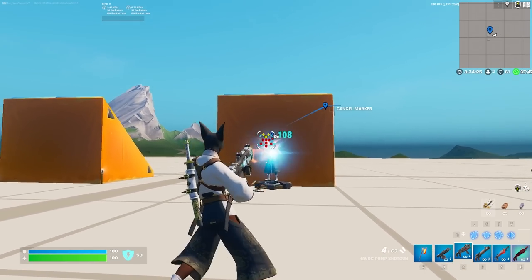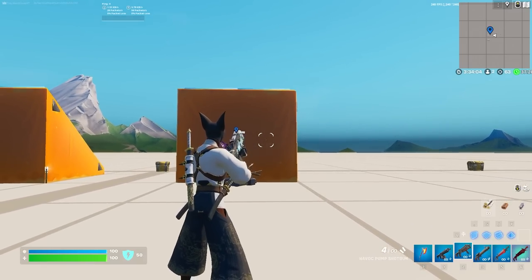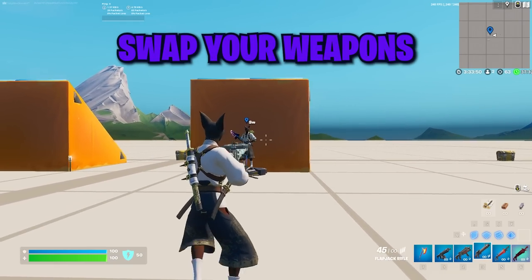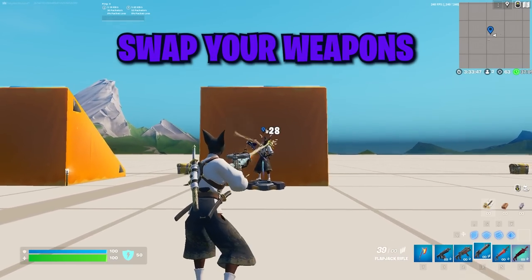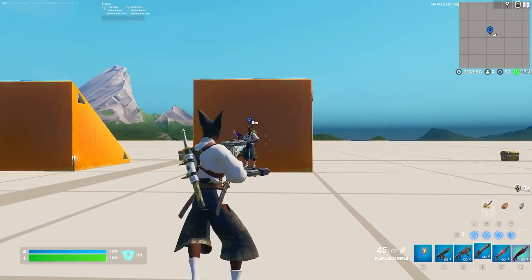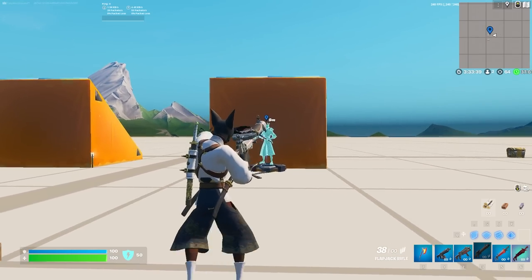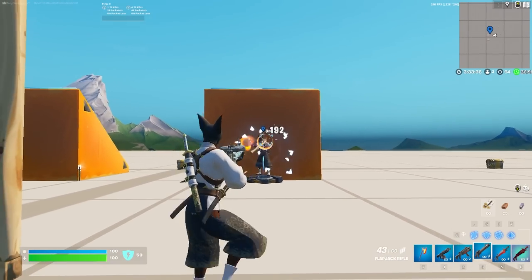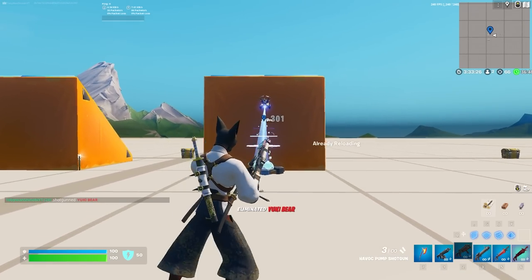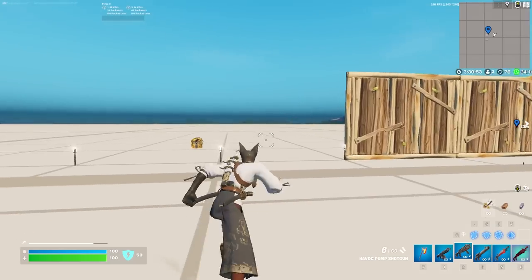The Havoc Shotgun has a very long duration between each shot, meaning you should either be firing it from cover with peek shots, using good movement between each shot, or swapping weapons after firing and finishing with a spray weapon. But the big downside to swapping weapons is that the draw time to pull out the Havoc is very long, so in an open field fight with no cover, it's best to land a good shot, finish with a spray weapon, and not pull out the Havoc again. This gun is best used from cover with peek shots or when using good evasive maneuvers.